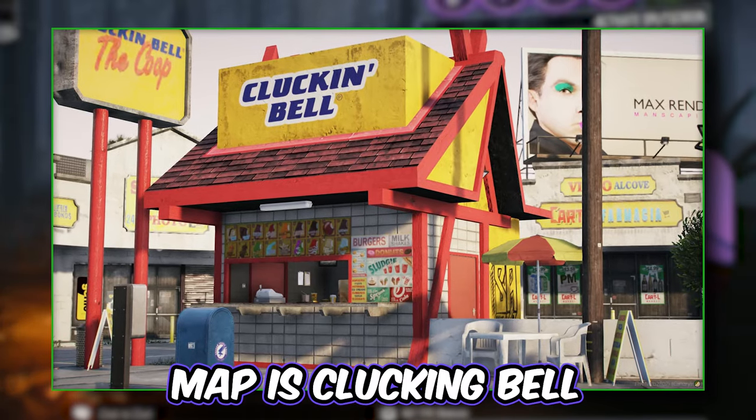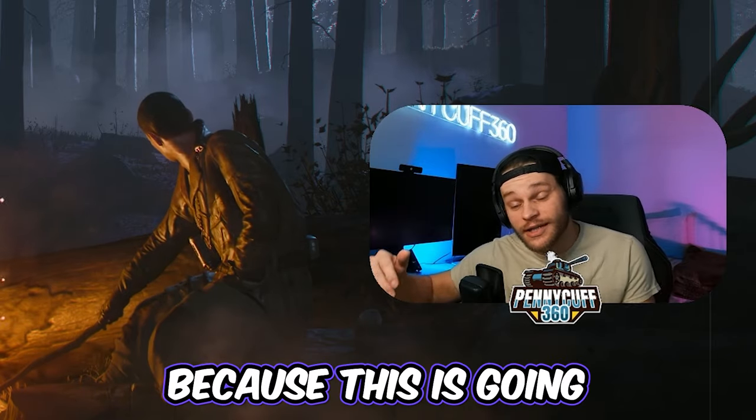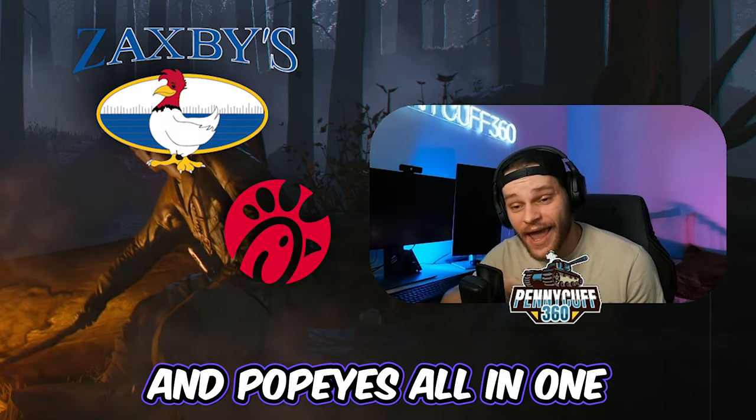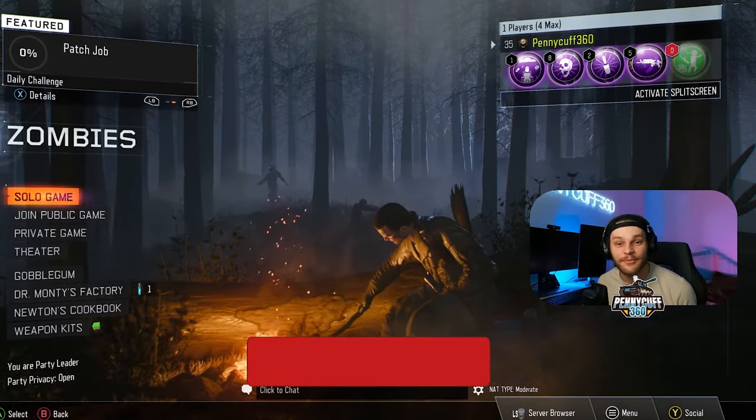So this custom zombie map is Clucking Bell, which is the GTA version of Chick-fil-A. I think this could be really fun because this is going to be like Zaxby's, Chick-fil-A, and Popeyes all in one, but for GTA but in Call of Duty Zombies.